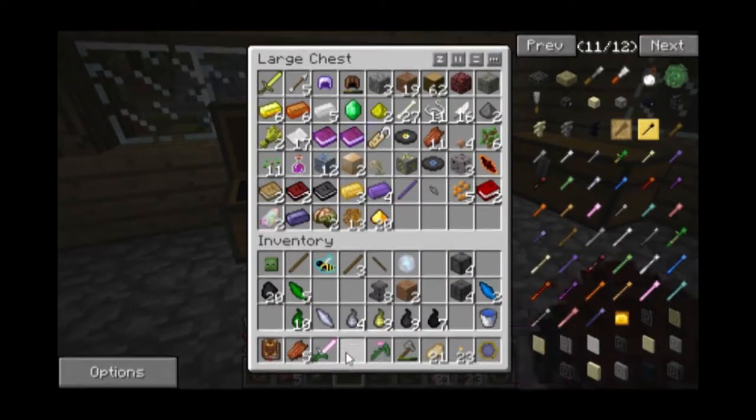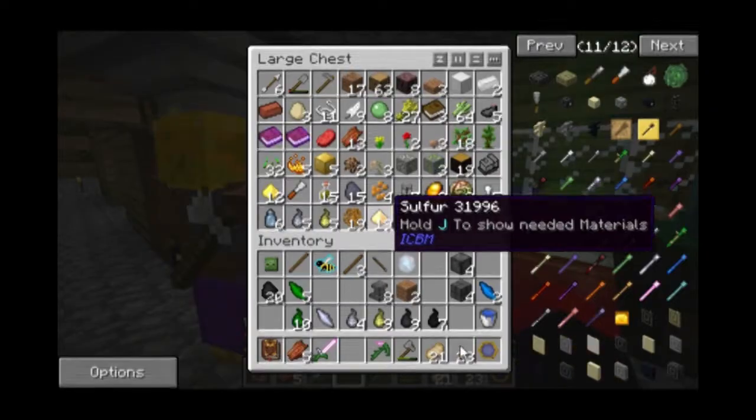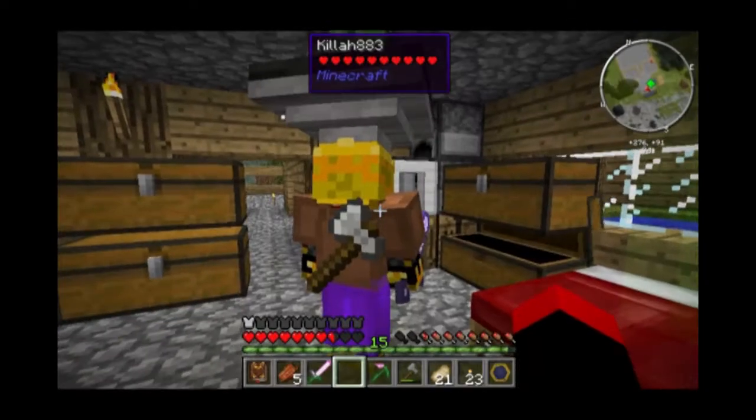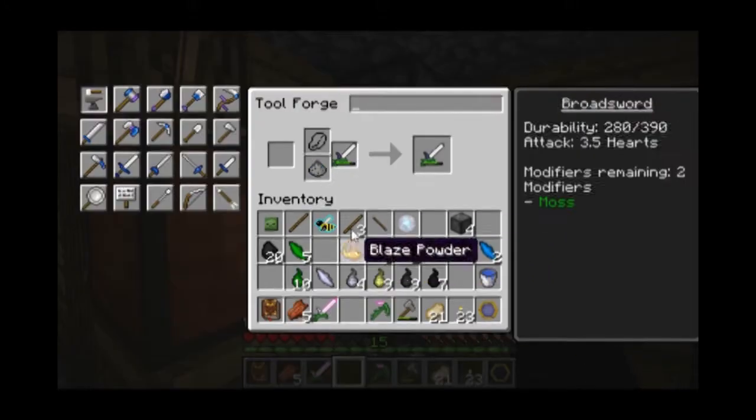Do we have any blaze powder? I'm gonna need a lot of iron — if I'm gonna make that geothermal generator I'm gonna need lots of iron, by the looks of it. There it is right there, that's what I need.